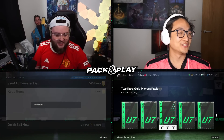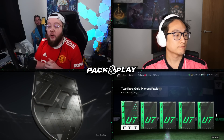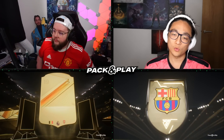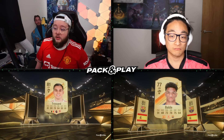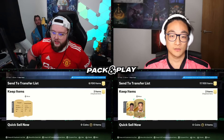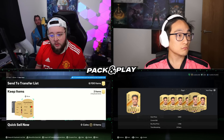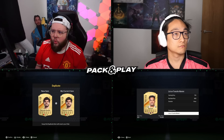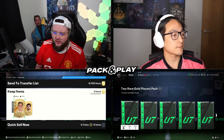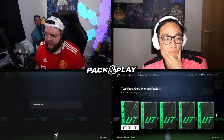Without further ado let's rip open our first two-rare-gold player pack. Oh - Trossard! Good card, good pace, good links. Unfortunately I've got Bundesliga and we both got La Liga, so I've now got two strikers. Trossard can play left wing. I've also got Cliver - a bit of Prem in there too. So I've got two different types of forwards: one faster and Trossard probably better at dribbling. I need some defenders and midfielders.